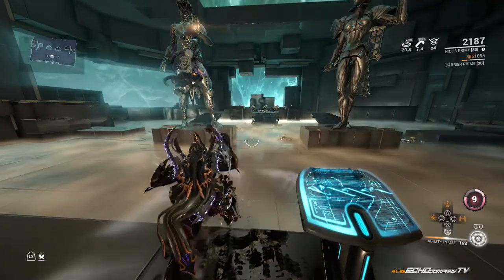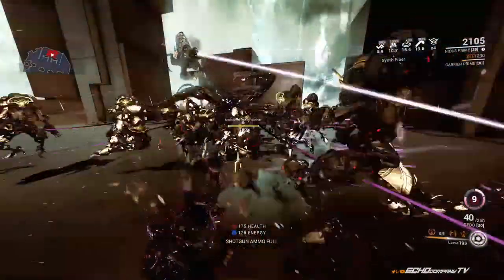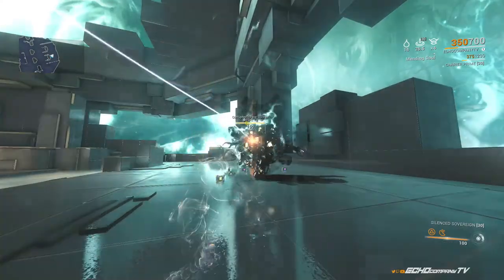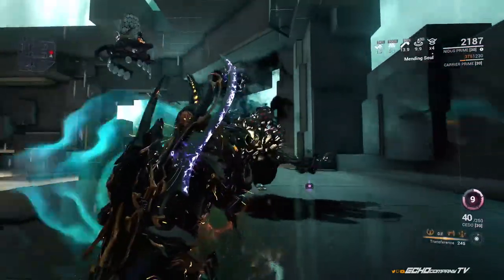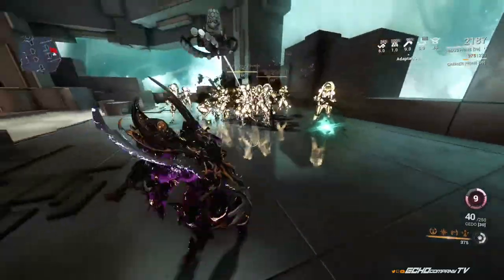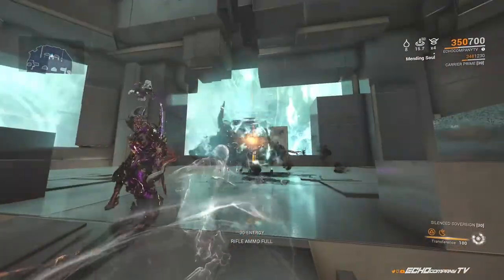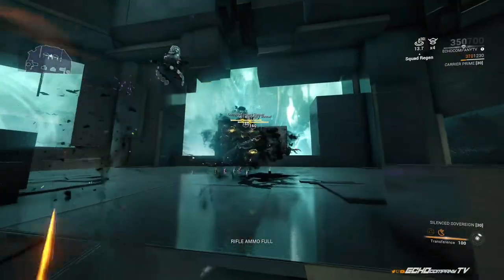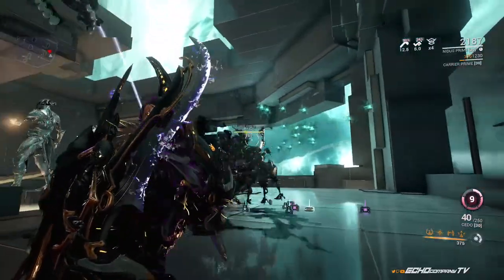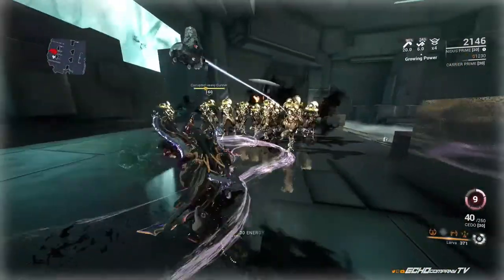To top this off, let me get rid of some of this energy I'm sitting on. Latch them all together and I'll show you the well of energy that we just created. That gave us 180 energy. You can see all those energy orbs right there — your teammates can pick these up as well as yourself, but I'm maxed out so I can't pick up any more.